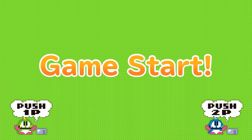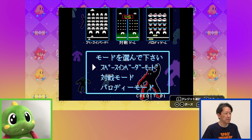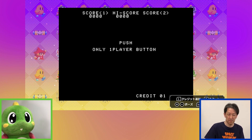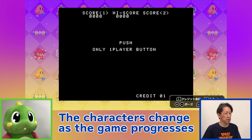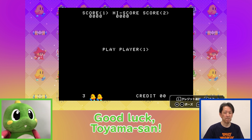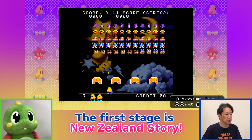これがスペースインベーダーDXの画面です。Ready, go! This is Space Invaders DX. There are three characters. I'm going to show you the Bubble Bobble stage and the Bubble mode.